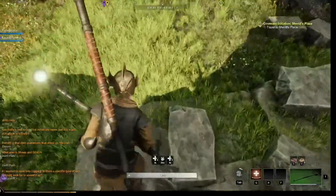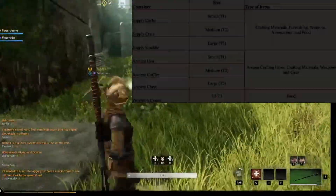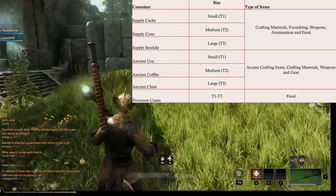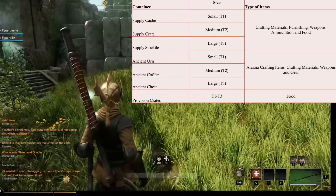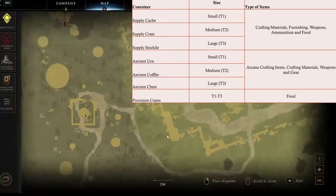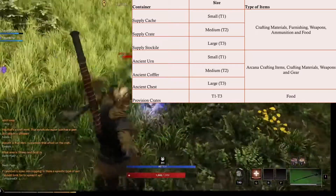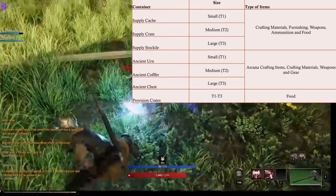Supply containers have crafting materials, furnishings, weapons, ammunition, and food in them. The supply containers come in three different sizes or tiers if you will: the supply cache which is your smallest container, the supply crate which is your second largest container, and the supply stockpile which by the name is your largest container.